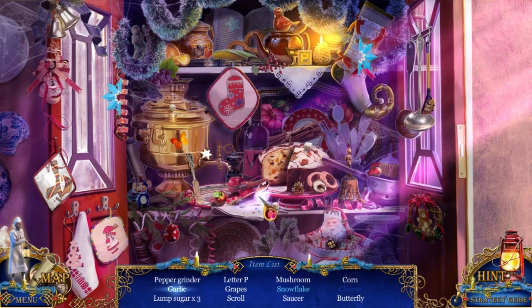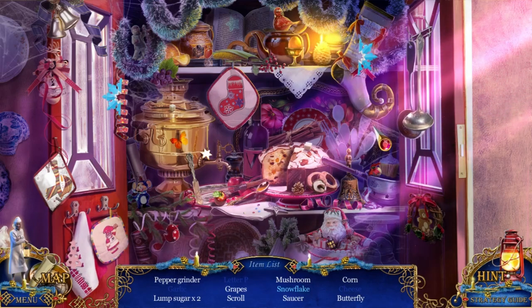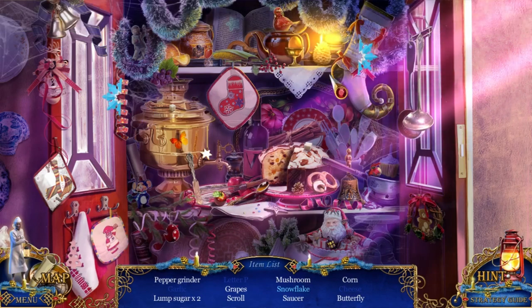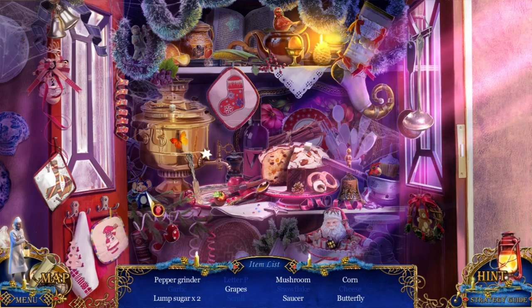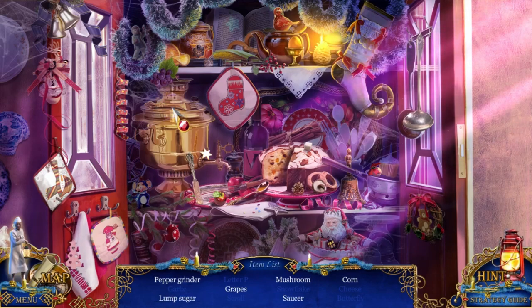There's a mouse. There's a butterfly. There's a sugar. I need one more. I had pepper grinder, lump of sugar, grapes, and a mushroom. There's a sugar. That looks good, whatever that is. Now that I'm looking at it, it kind of looks like fruitcake with frosting. Not a big fan of fruitcake - I know some people like it, but I am not a fan.